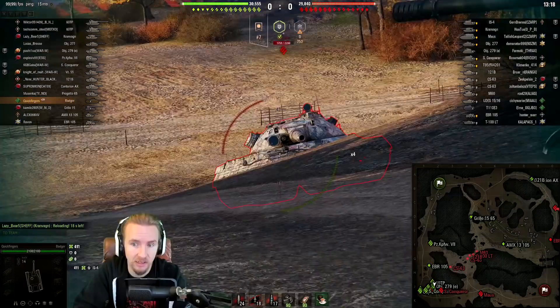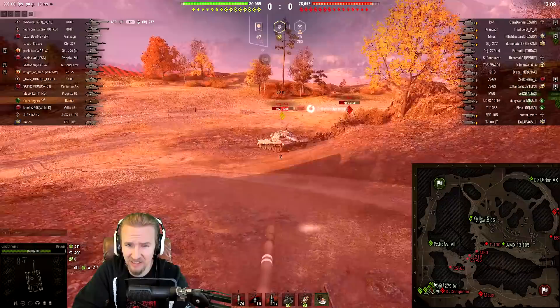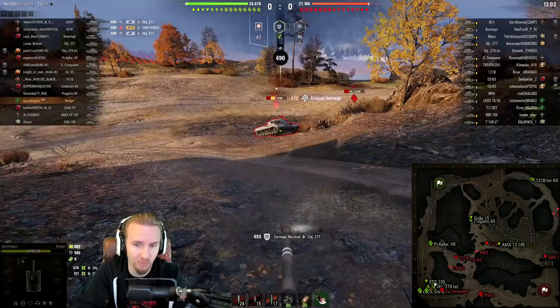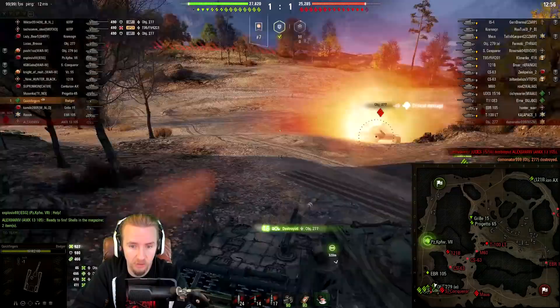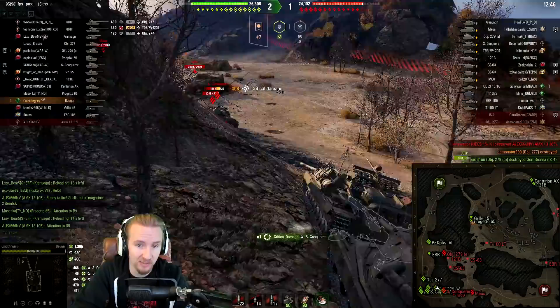Keep in mind, this is with me taking the field mod that enhances accuracy and makes aim time 5% worse. You could alternatively take the one that makes accuracy slightly worse if you want to play close quarters combat — where I think the Badger is undoubtedly best — and your aim time would be 10% better. The Badger is accurate enough as it is and I've never found that this tank is all about sniping. It's more about just absolutely plowing.